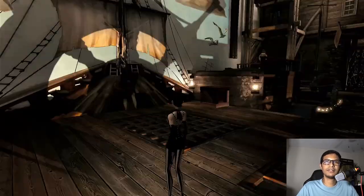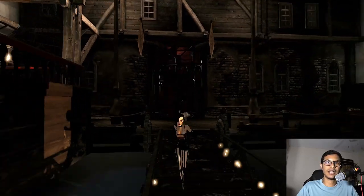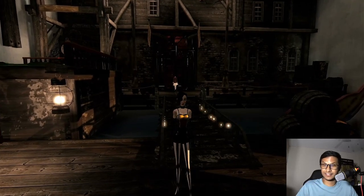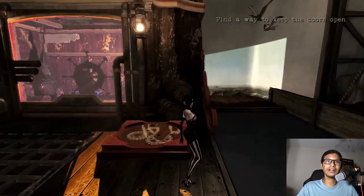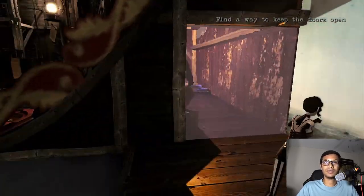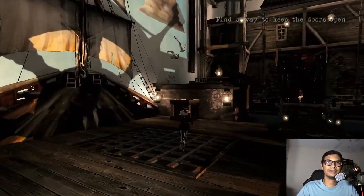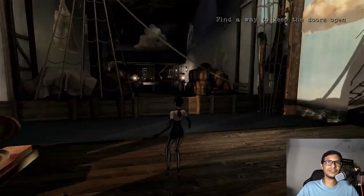Once you're on the deck, there's another door and it needs three mechanisms activated in order to unlock it. There's one right here, one inside here, and another one over here. Let's get to it.